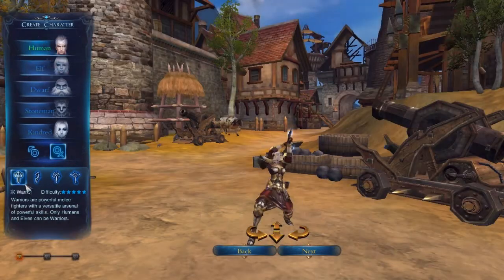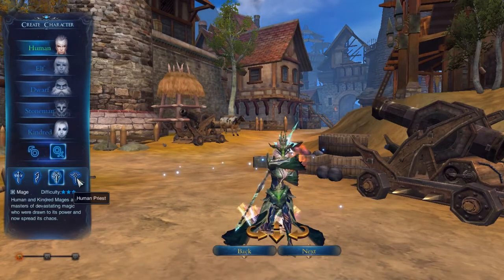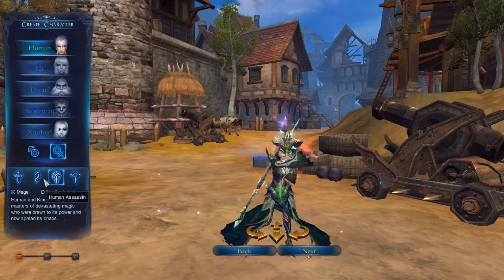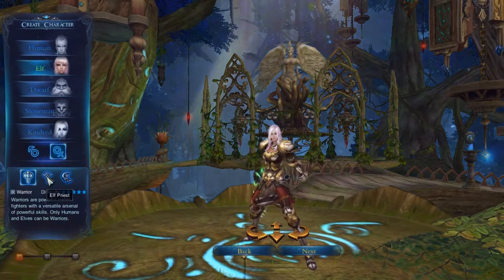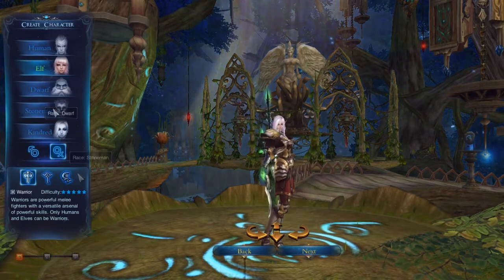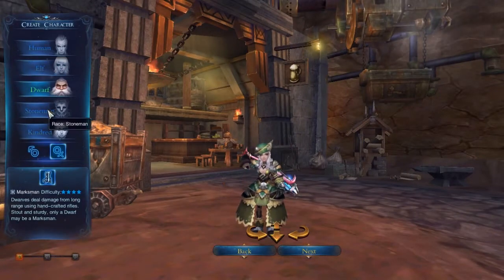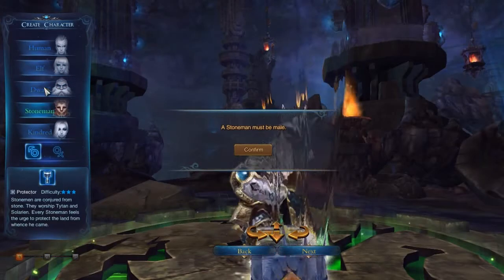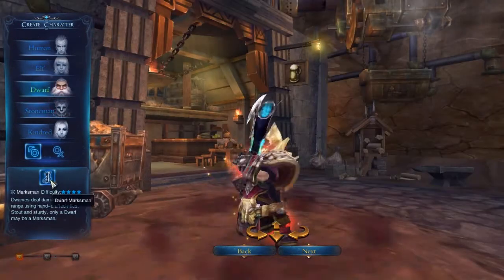So here we have a human — that's the general thing for most MMORPGs. We have a human priest, human mage, human assassin, and human warrior. Then we have elf, and they have warrior, priest, and bard. Bard is a class where they can basically shoot music — it's kind of like a mage but more complex.